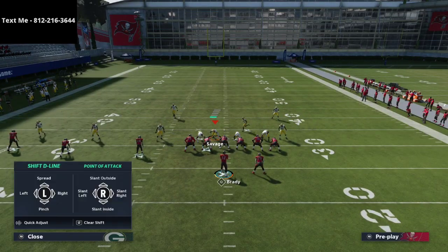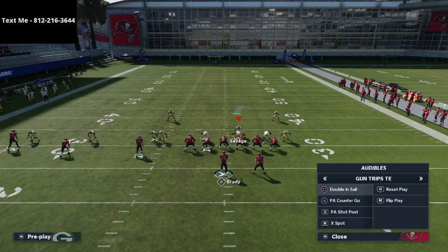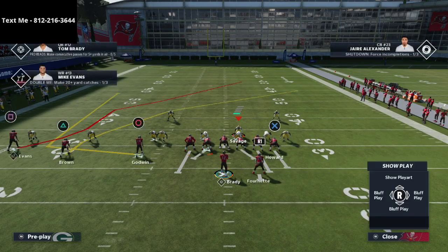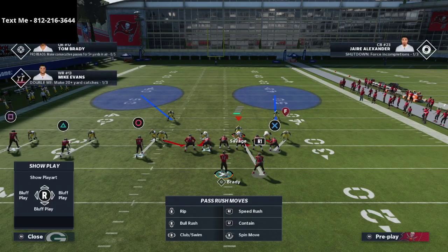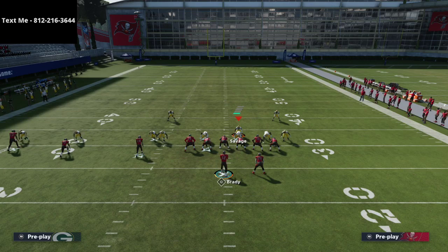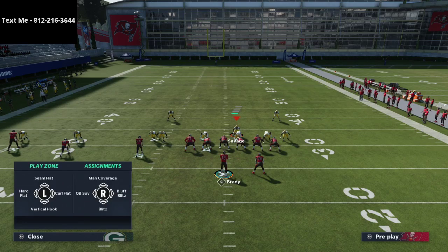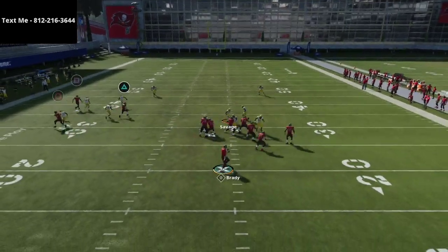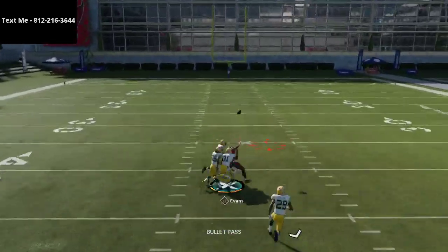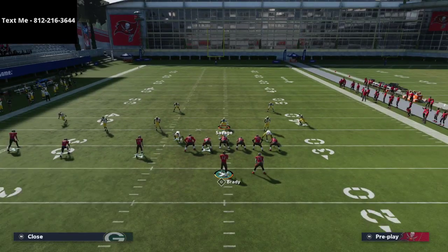There's a specific route called PA Shot Post that people like to use out of Trips Tight End to get open against man coverage. If you don't want to give that up, take the linebacker on the left and cross-man him onto that left side player. Now you'll have inside position and three safeties on the field to stop that specific route.